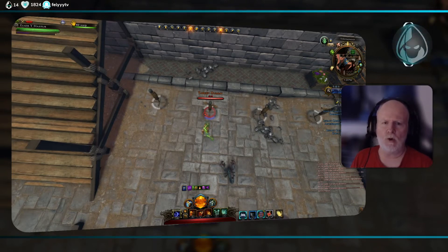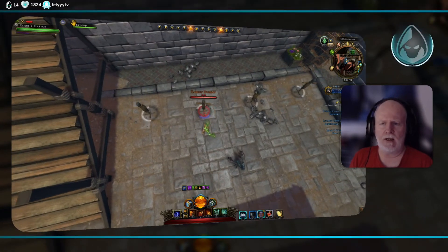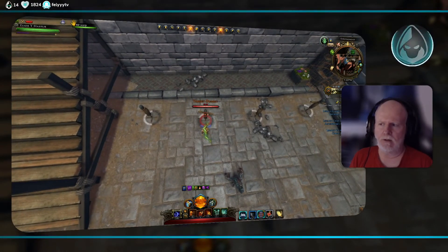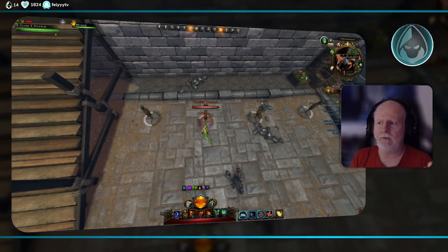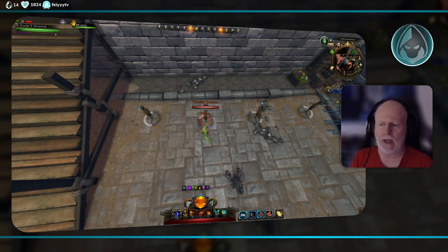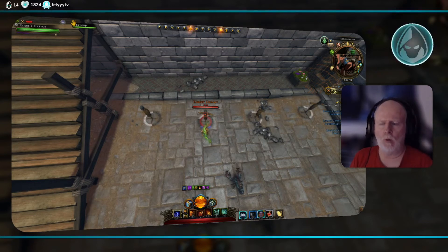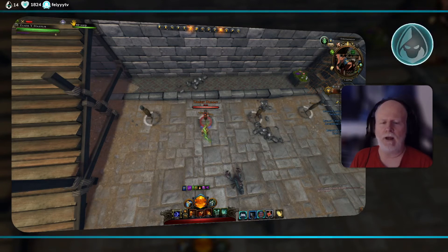Combat advantage allows you to do more damage. The easiest way to increase your damage in this game is literally to stand so that you have combat advantage against the enemy. Coincidentally, if you happen to be standing behind an enemy and be in the blue damage state, you have two things going for you: one, you're not going to get hit in the face by the enemy, so you're not going to take damage, and two, you're going to do more damage.